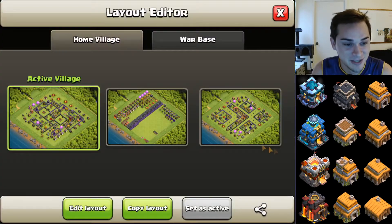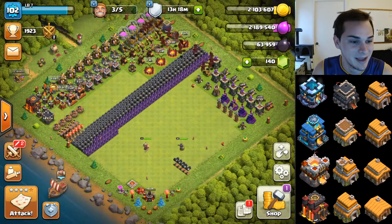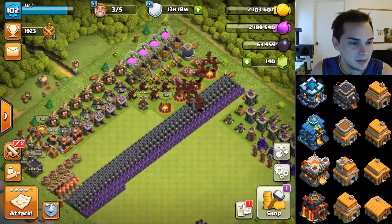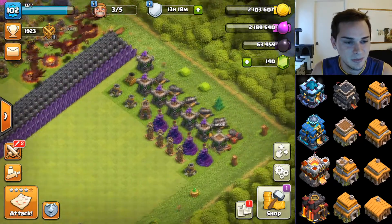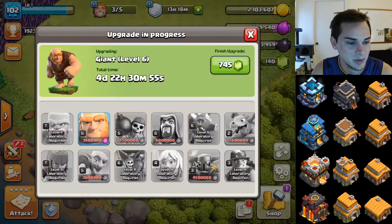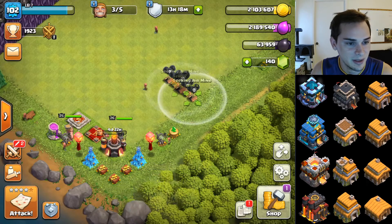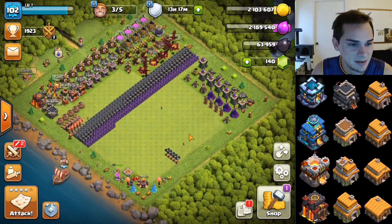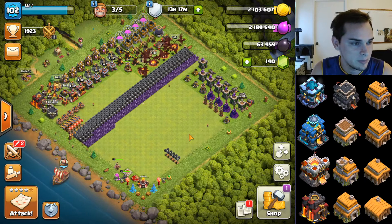Up next is town hall 10. We've got a pretty rushed town hall 10 — the walls make it look much worse than it is. It's a solid town hall 10 besides walls and heroes. We've got a lot of maxed stuff on the left side: inferno towers, air defenses, X-Bows. We still have to work on all these defenses, get heroes to level 40/40, a bunch of stuff in the lab especially dark troops, and only the Seeking Air Mines left for traps. I'd say this one is five to seven months away.